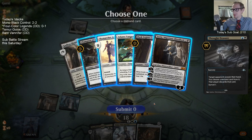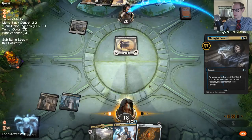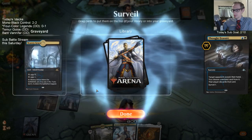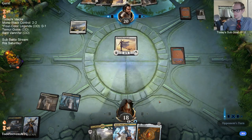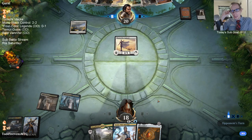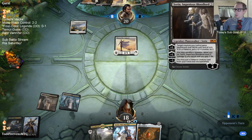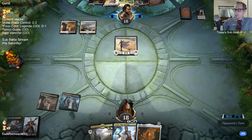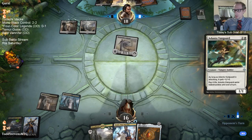I'm not really beating this. Maybe they don't draw land for a little bit. Zealot is something they can play that also replaces itself. The whole three-mana Sorin plus Champion is going to be impossible to beat. Maybe they don't draw the third land. We're just not winning this.